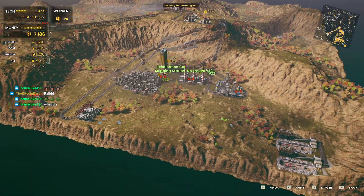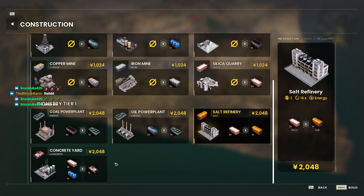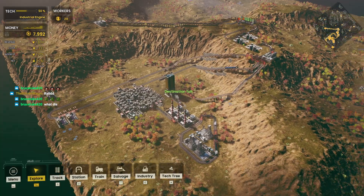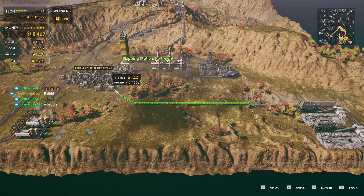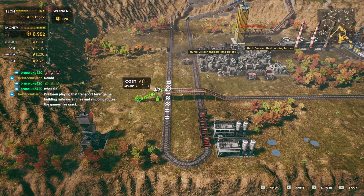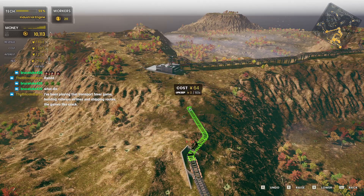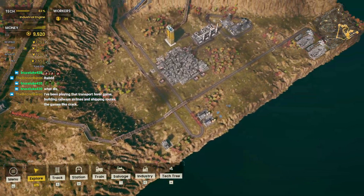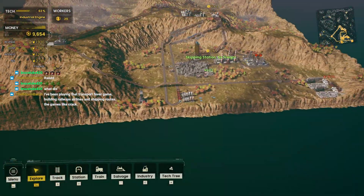I don't have the warehouse yet and I can't buy another zeppelin dock, so the iron will just sit there for now. I don't have the mountain train yet so I'm not going to get anywhere — but maybe we do it anyway. I'm going to go straight line here, up one if needed, add a little bridge here and down one. Let's go for four stations on each side and just start selling it.